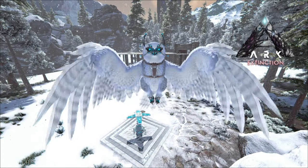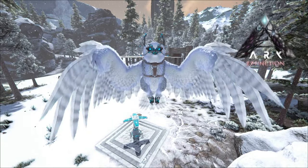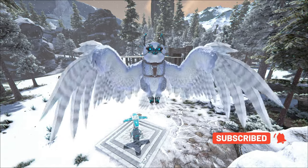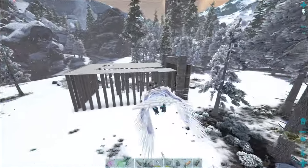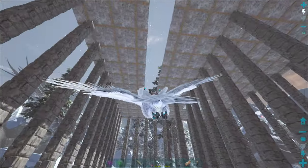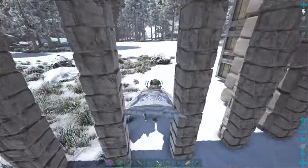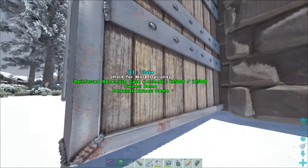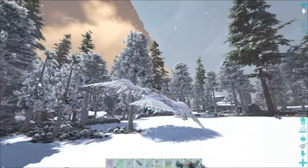Hey, welcome back to ARK Extinction. I got a trap made today — we're going to be attempting to tame one of the flying ferrets. As you can see behind us, I got behemoth gates set up with pillars and ceilings. The plan is to get some aggro on them, kite them through — they shouldn't be able to fit through that one little opening or get around this way. I'll freeze them so they can't attack me, then run up, close the gate, and we should have one trapped. That's the plan — it's probably not going to work out that way, but we're going to try.